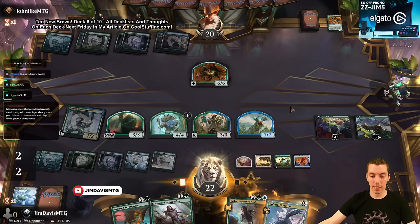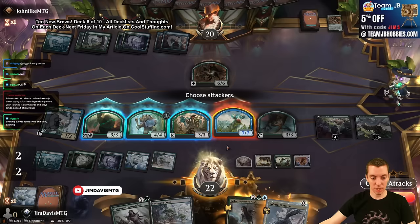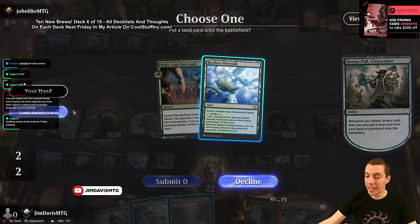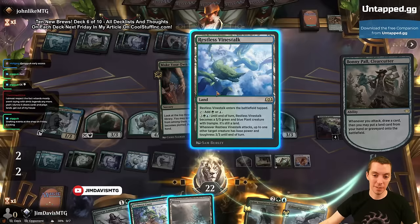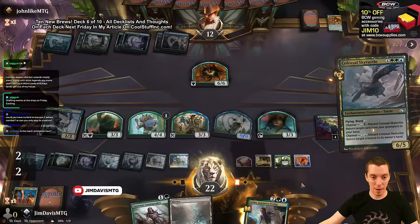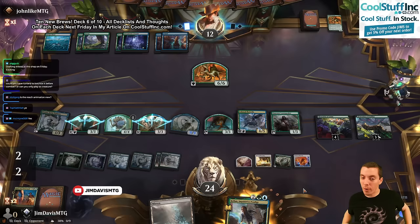That thing's back. Draw up Nexus - how about a 3/3 Scrap Gorger? Our attacks aren't even great because of that 6/6 but drop land, put land cards into the battlefield. I should put Nexus down first. Whatever - gain some life, this is a clue, we got a Cornucopia. There's all my stuff - all my toys are on the table, all out of the toy box. What do you got for me?